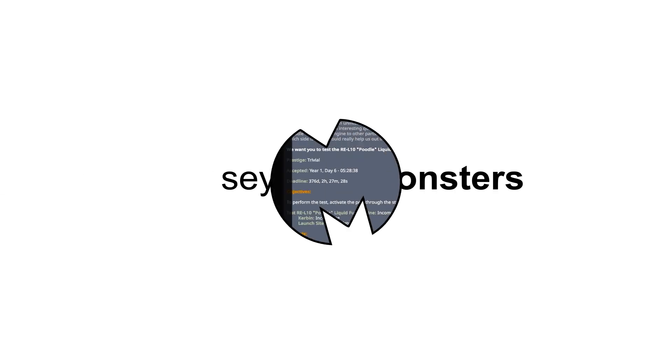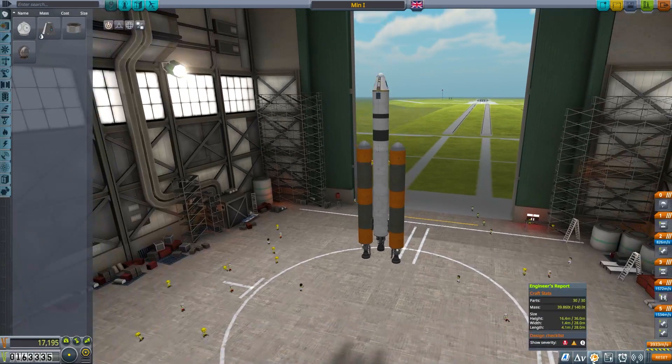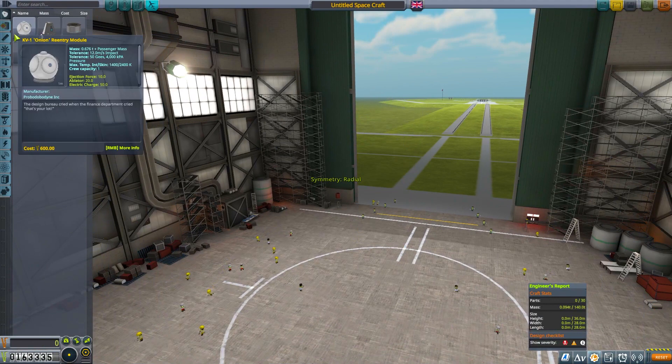Welcome back to another episode of Hard and Uncut. I'm looking at these two missions and we're going to get going really quickly today. We're going to set off to Minmus, but first I have two missions that I need to complete.